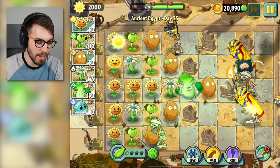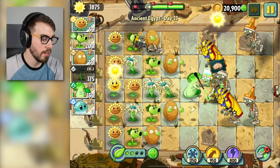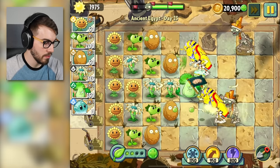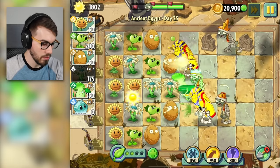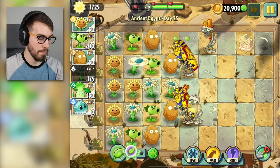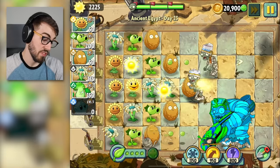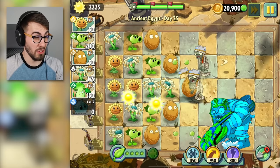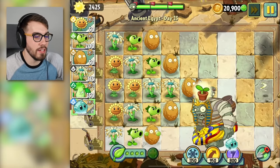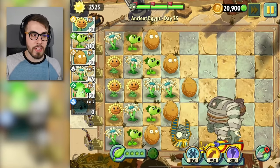I'm gonna maybe put another thing in the middle. I got 2,000 sun, I don't need all this sun. Maybe we'll replace this guy and put one of those in, and then replace this guy and put another one of those in. Kill the cat. Let's freeze him. It's kind of cool that it actually works on this guy, because these guys sometimes are harder to do damage to. But you can freeze this guy for a long time, and then it's already back again — I can just do the same thing again. Freeze. Ta-da. Easy.